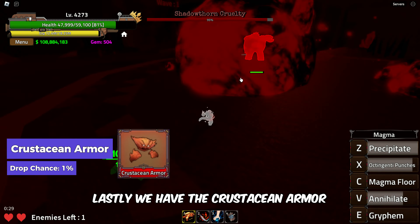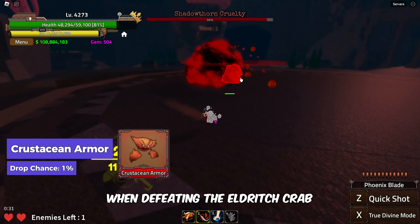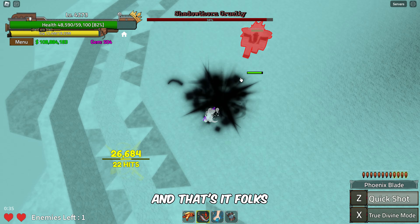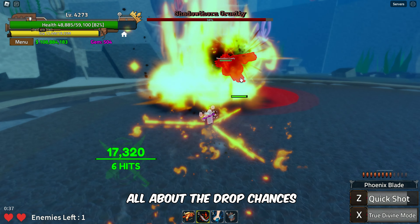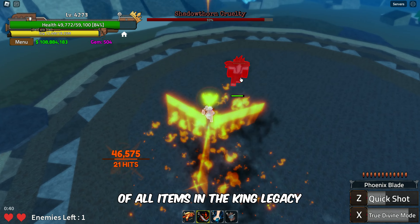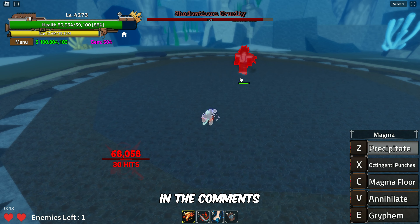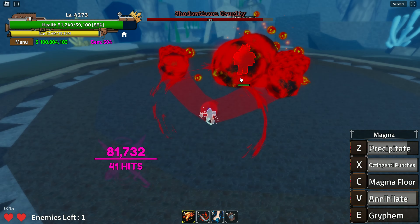Lastly, we have the Crustacean Armor with a drop chance of just 1% when defeating the Eldritch Crab in wave 5 of the hard raid. And that's it folks — you've now learned all about the drop chances of all items in King Legacy. Do us a favor and let us know about your favorite items in the comments. Thanks for joining us! Bye.